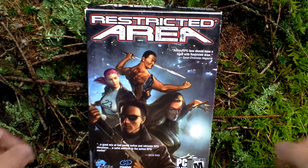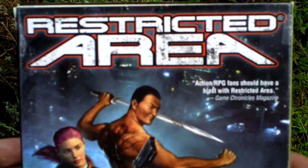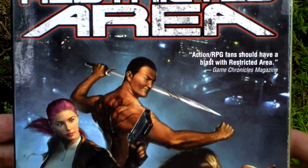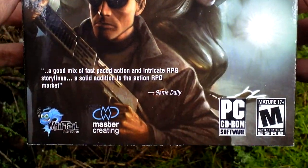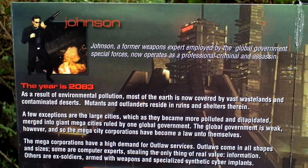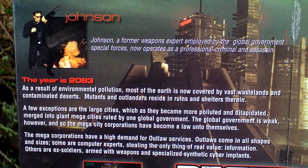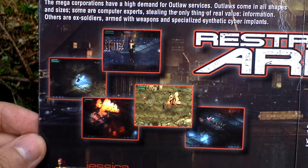Well, let's take a look at the box art. Here it is, featuring of course an isometric view. Let's flip the front cover and take a look at some pictures from the game and text about the game. Here are the pictures.